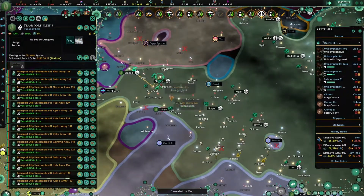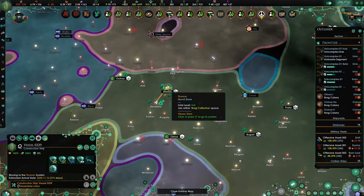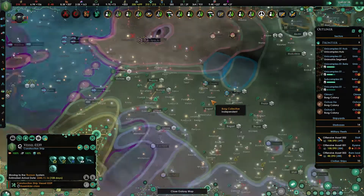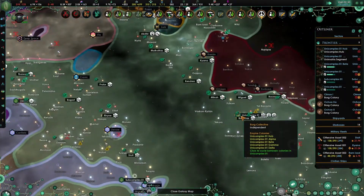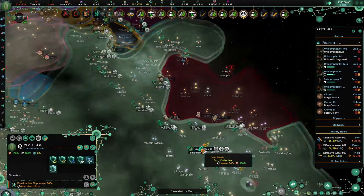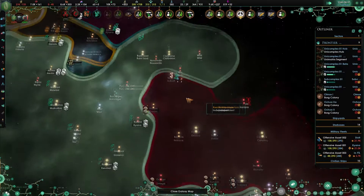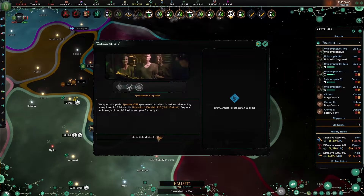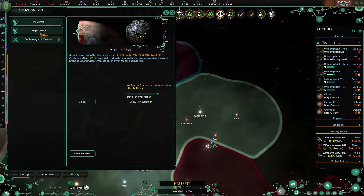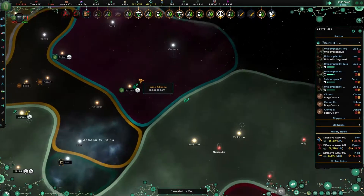Let's have you retreat to a starbase, just to be safe. I'll move you there as well. As I said, we're definitely going to build a transwarp conduit here, but we need lots of influence for that. We've assimilated somebody from the Orion trade union - the Aleph aliens will find more people.